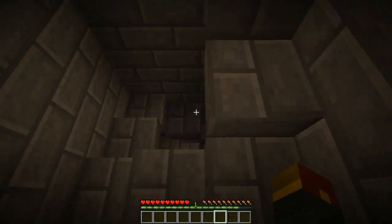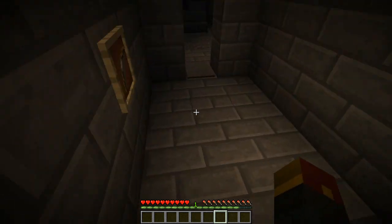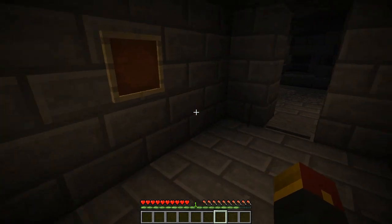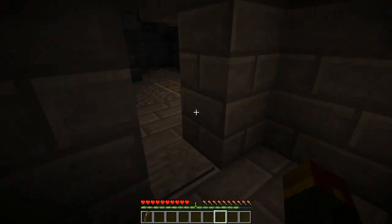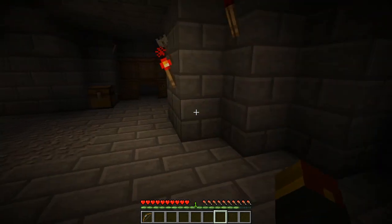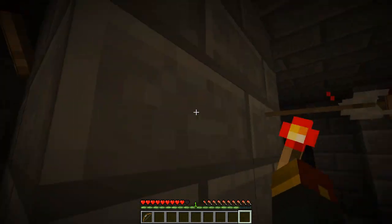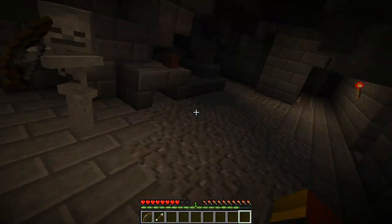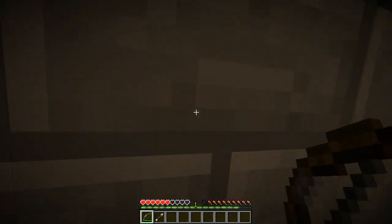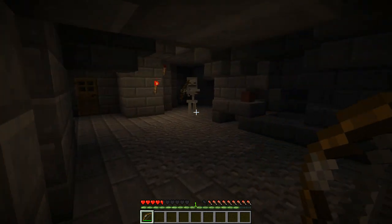I need to find the sacred relic or whatever — yeah, go with that. I better take this bow for safety. Oh no, a skeleton! Better hide somewhere, but I don't have any arrows. Maybe I should grab the one that he has right here. Thank you! Wow, what a cool thing. I wonder how I'm taking these arrows from the wall. I guess you can find out in this video.